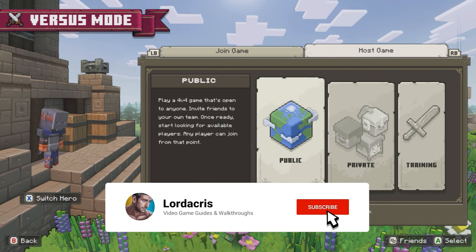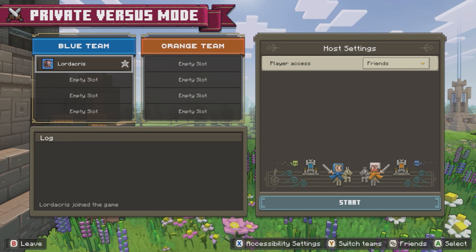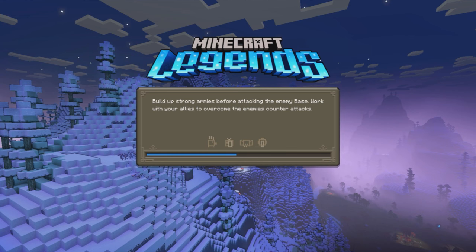Hey guys, Logicus here with an achievement guide for Minecraft Legends. This is for the achievement called Feed the Flames — to gather 2400 lapis in 30 minutes or less in a versus mode. In this guide it took me around 15 minutes.